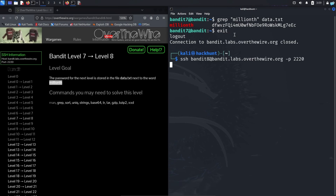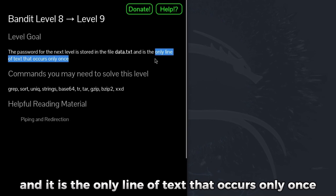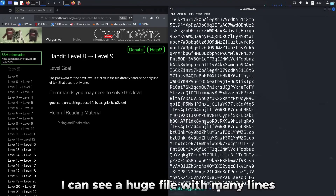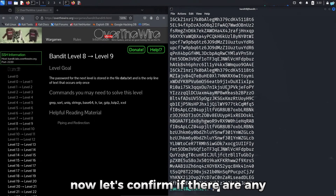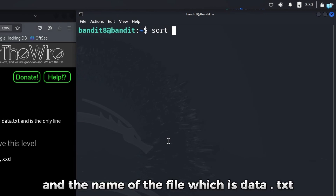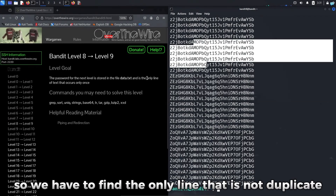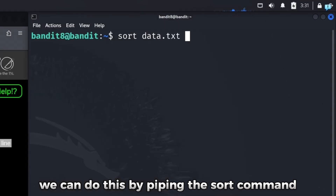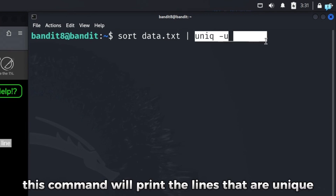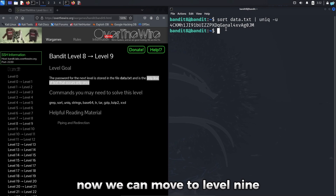For level 8, the password is stored in data.txt and it is the only line of text that occurs just once. If I cat data.txt, I can see a huge file with many lines. Using sort data.txt, I can instantly confirm there are many duplicate lines. To find the unique line, I pipe the sort command with the uniq command using the -u flag: sort data.txt | uniq -u. This prints only the lines that are unique, and pressing enter confirms the one unique line, which is the password.